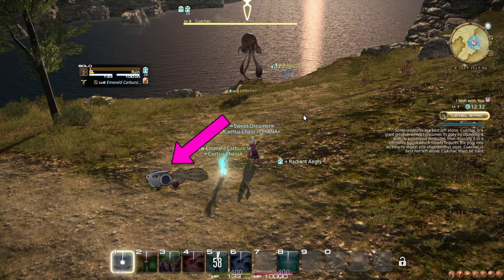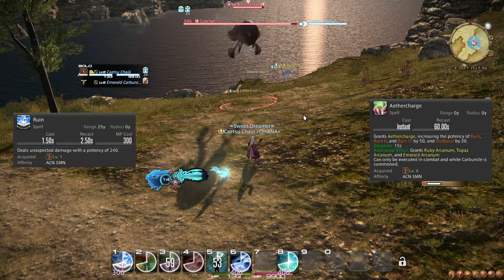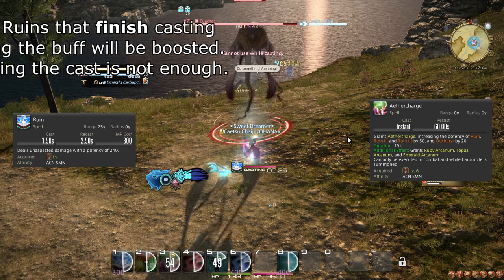At level 6, you unlock the Trance Gauge, as well as a handful of spells that interact with it. Aether Charge is a spell that empowers your Ruin spell for 15 seconds, tracked in the Trance Gauge — enough time to finish casting around 5 of them. It also grants you a Ruby Arcanum.